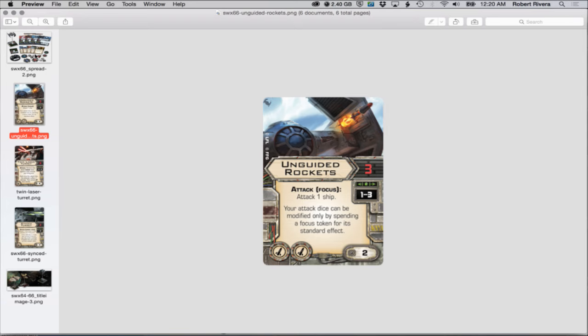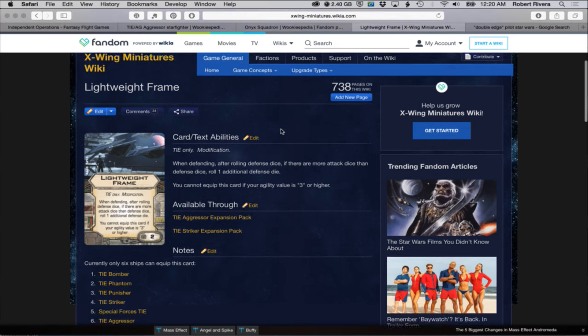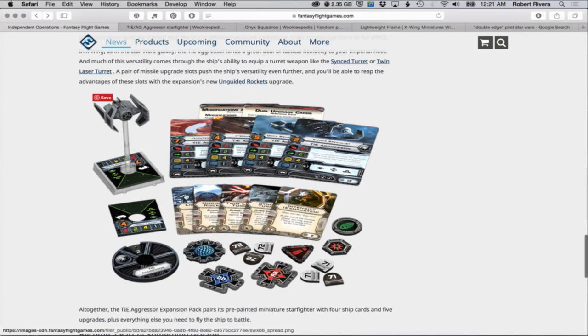The other card spoiled is Lightweight Frame - a TIE-only modification. 'When defending, after rolling defense dice, if there are more attack dice than defense dice, roll one additional defense die. You cannot equip this card if your agility value is three or higher.' It's two points. So those are pretty much all the cards spoiled except for the other side of the Intensity dual card.